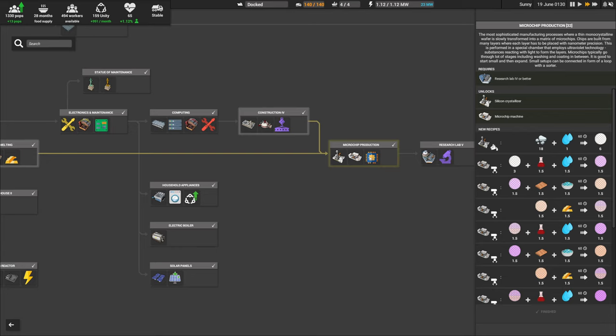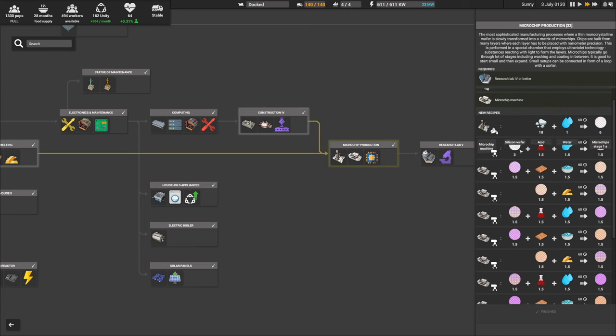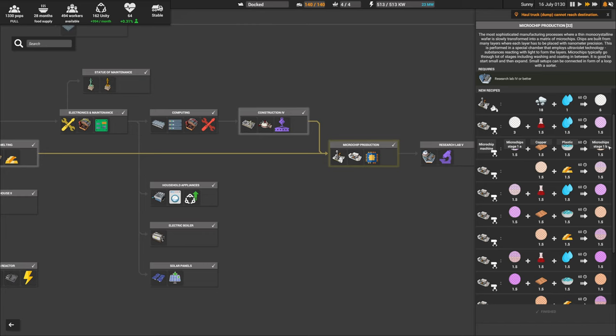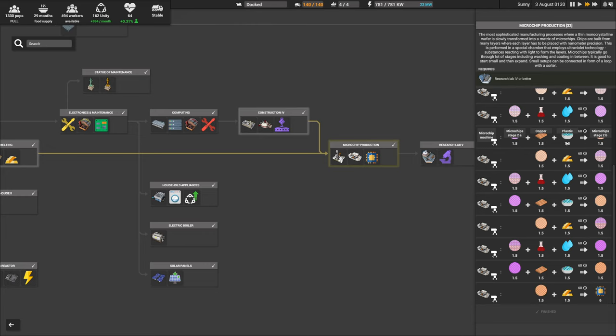Lastly, grab Microchip Production. This lets you turn silicon poly into silicon wafers, then convert wafers with acid, water, copper, plastic, and gold through 12 stages: wafer to 1A, 1A to 1B with copper and plastic, 1B to 1C with gold, 1C to 2A with acid and water, continuing through 2B, 2C, 3A, 3B, 3C, 4A, 4B — and 4B plus gold gets you to finished microchips.